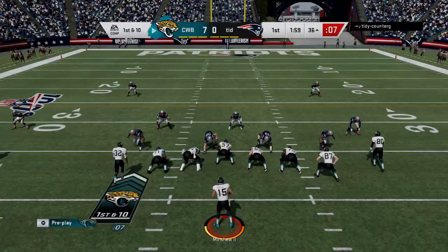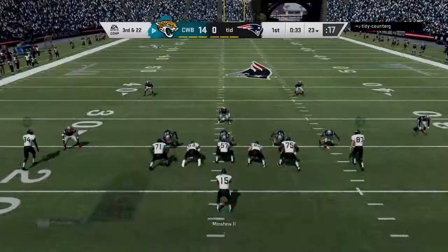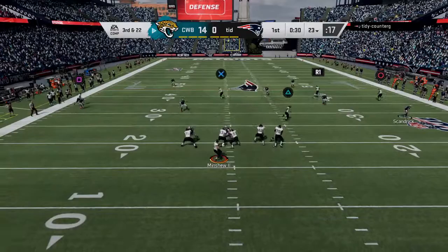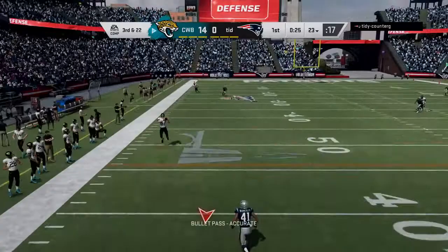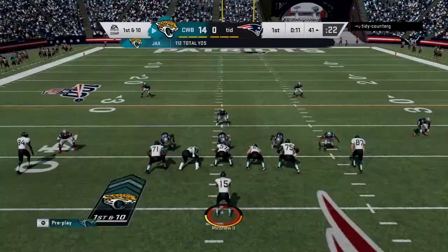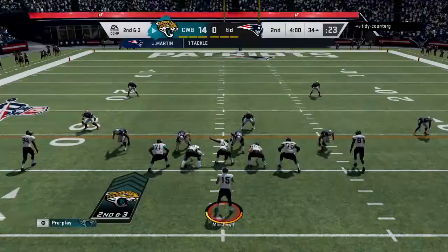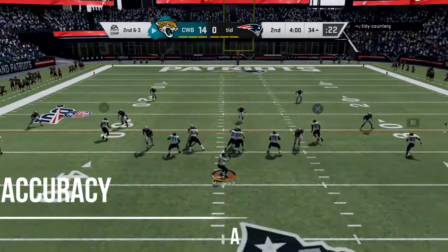That's a nice little play there. His moves — spinning and juking — you can cancel it but it's not going to work well. If you use Escape Artist, you're going to need to get out and run straight and slide. Don't try to be the magic man out there. His elusiveness is just not good — he feels like a tight end running, and not a George Kittle tight end.